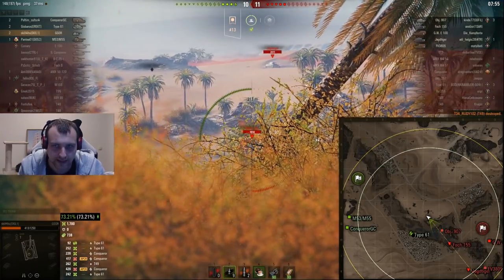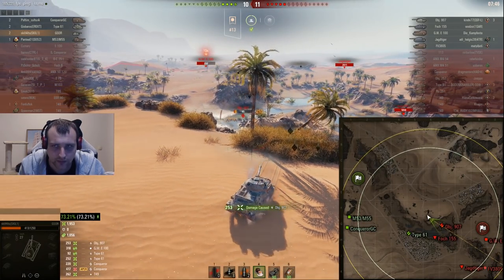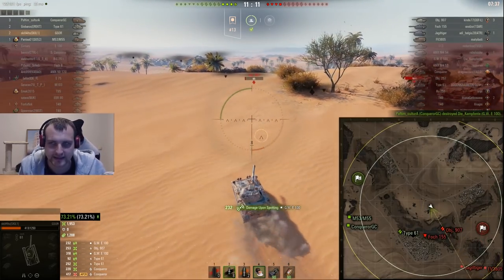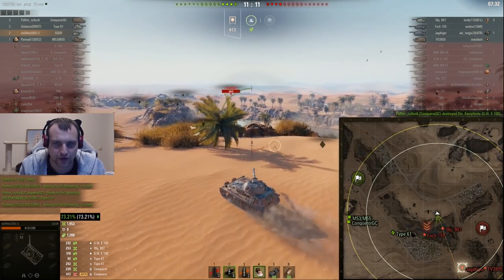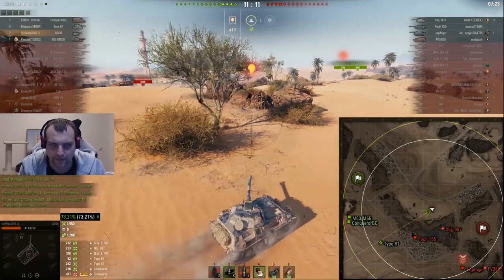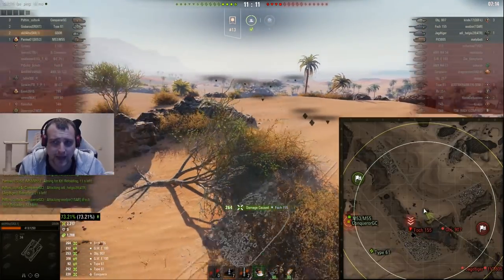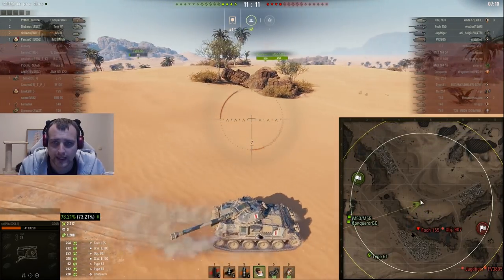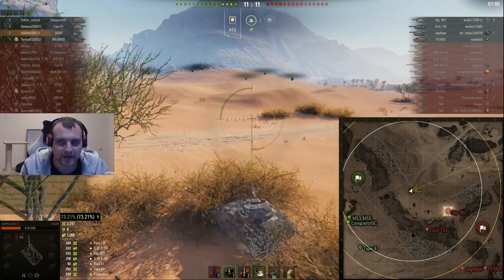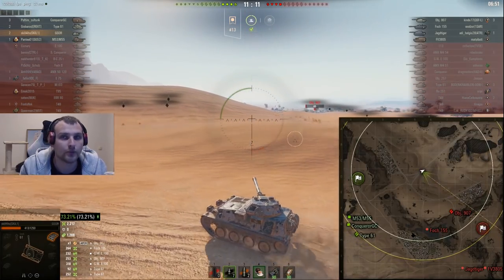Now the 907 has 300 hit points left, and there is a Fosh over there and a Jagdtiger. Right here I kind of want to spot them over there, but at the same time this 907 is a big threat. We managed to hit him once into the upper plate which is very, very good. And if you were in the stream when I had this battle, you'll know I read this 907 like a book. Jack Tiger over there — I am trying to get away from the Jack Tiger and there is a Fosh 155. I said 907 will come from behind for obvious reasons and that's what is happening. I want to hit the Fosh 155. I am paying attention to the minimap pretty much all the time when I am playing.